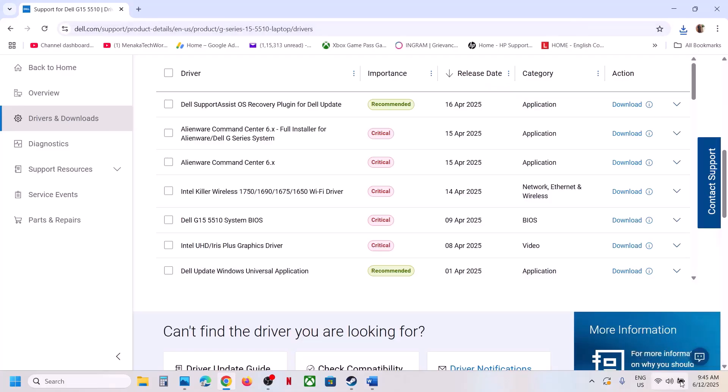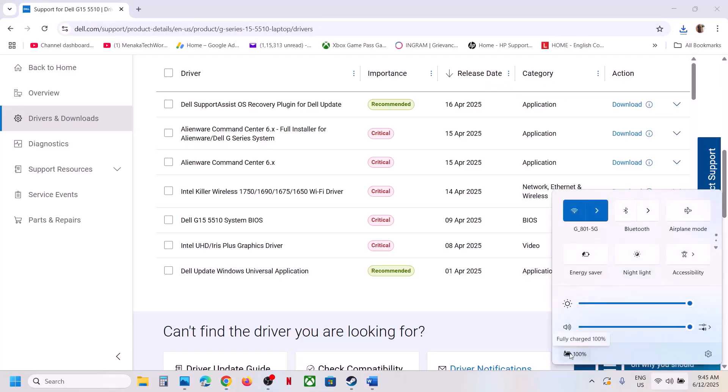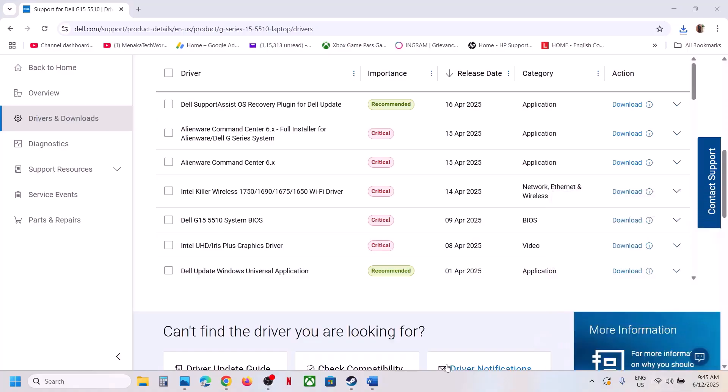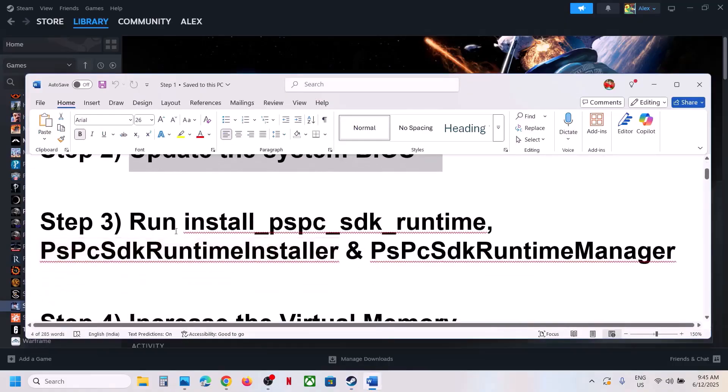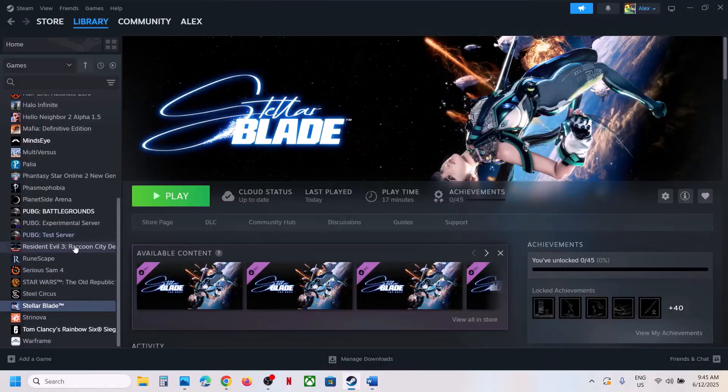Download and install the BIOS from your manufacturer's website. For laptops, make sure the battery is above 10% and the AC adapter is connected during the BIOS update. Your system will restart — do not unplug the power cable while it's updating. After the BIOS update, log in to the computer and launch the game.